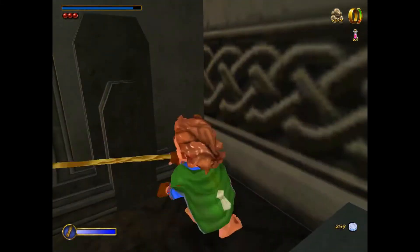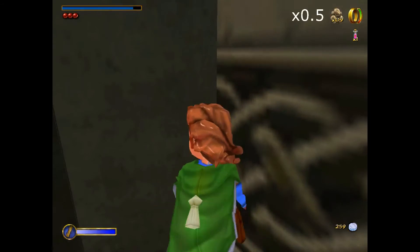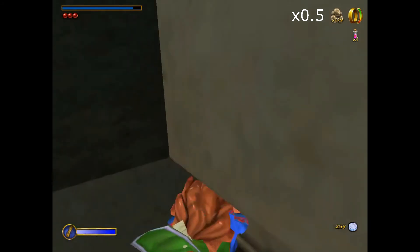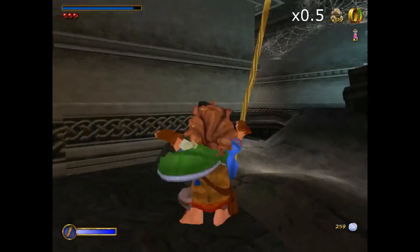Sometimes this will cause you to partially clip in, similar to what happens with the safe method. In that case you can usually use a series of jumps and jerking Bilbo around a bit to get through the wall.